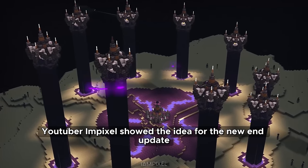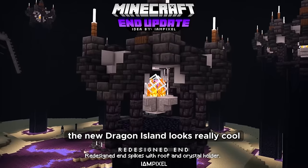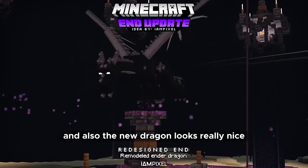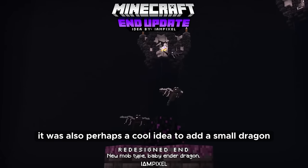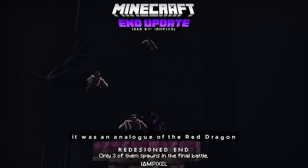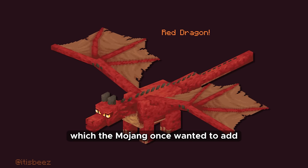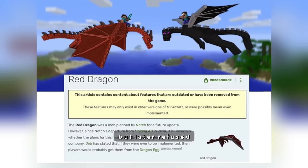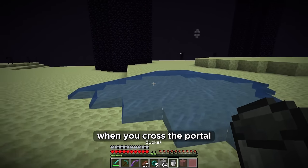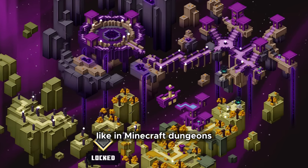YouTuber Impixel showed the idea for the new End update. The new Dragon Island looks really cool and the new Dragon looks really nice. It would also be a cool idea to add a small Dragon that will hatch from an egg and can be tamed — an analogue of the Red Dragon which Mojang once wanted to add but later refused. There should be no water in the End when you cross the portal; it should be purple like in Minecraft Dungeons.